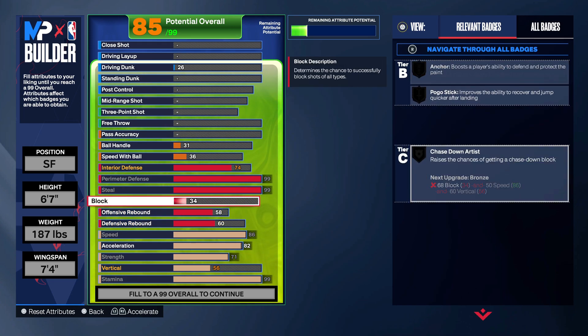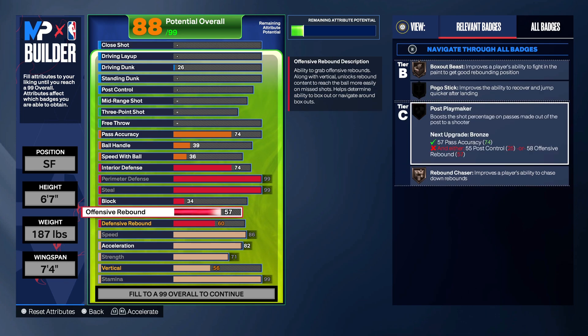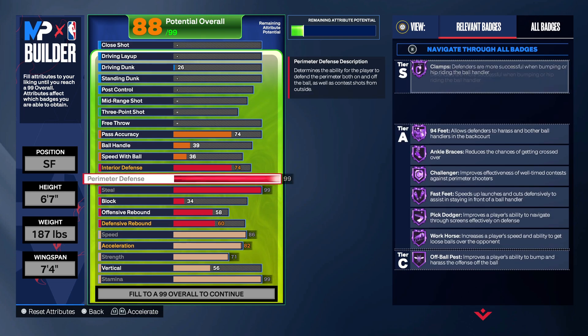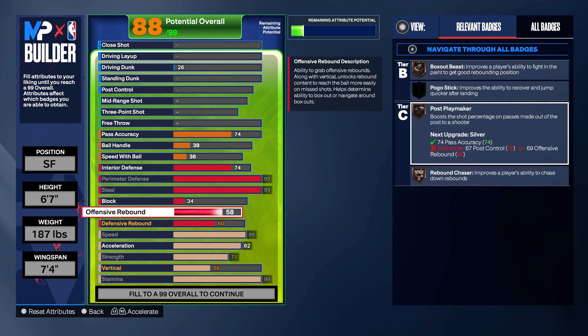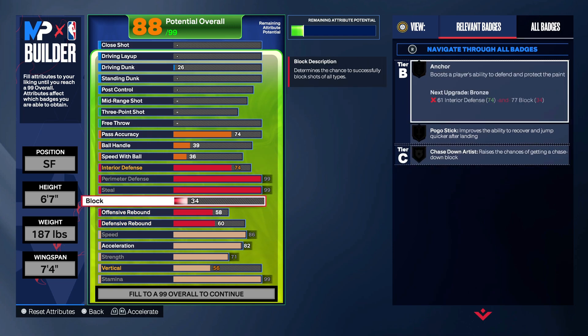We got to put the pass accuracy for that. We're going 74 — that's why we put that at 58. But this is fire right here: 74 interior, 99 perimeter, 99 steal. And whenever you make a miss, you can definitely grab the board. If you need to help out on rebounds, you could definitely do that.